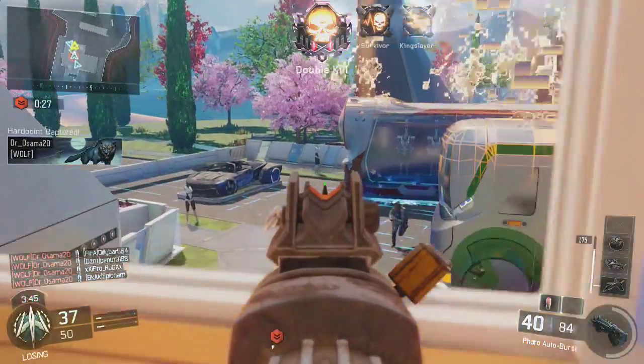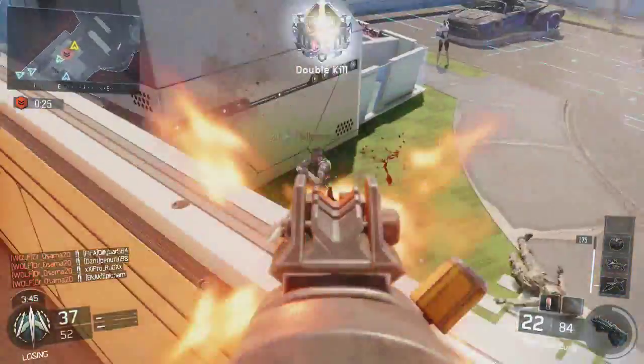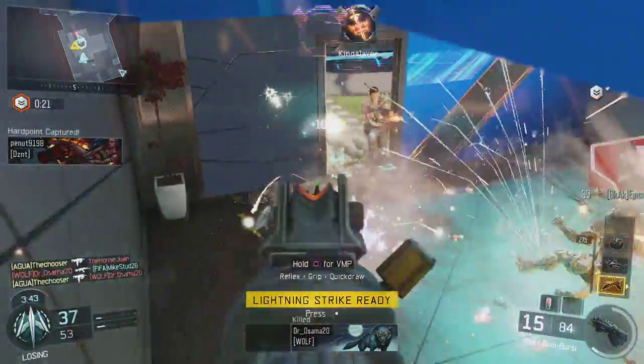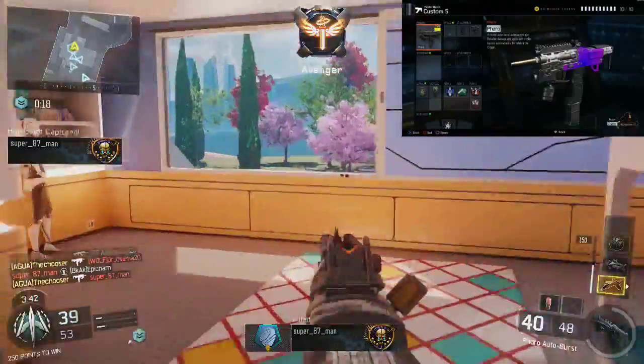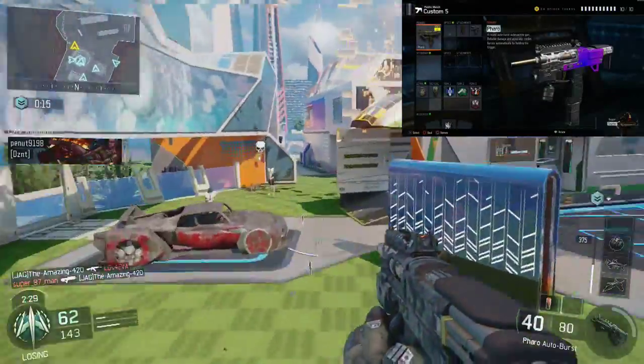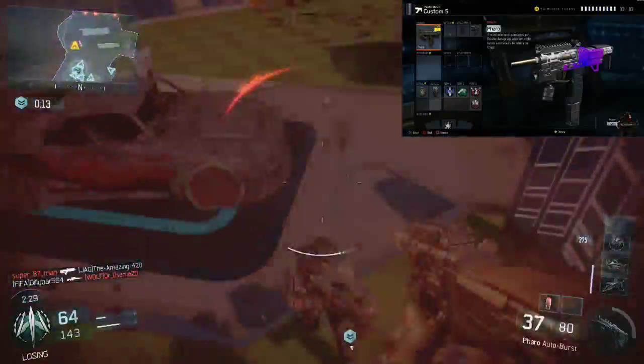You guys will be seeing gameplay of me playing on Nuketown with the Pharaoh — a small map, small quarters, so that is where the Pharaoh will propel. You can also see what perks I'm using: Afterburner, Fast Hands, Gun Ho, and Blast Suppressor.